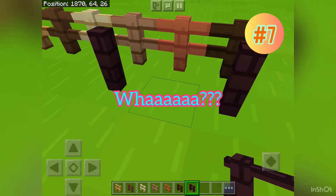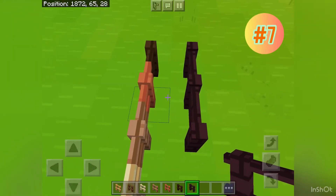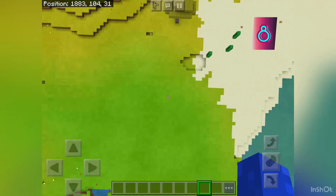Brick fences can connect to each other, just not to wooden fences. Shouldn't fences connect to each other though?